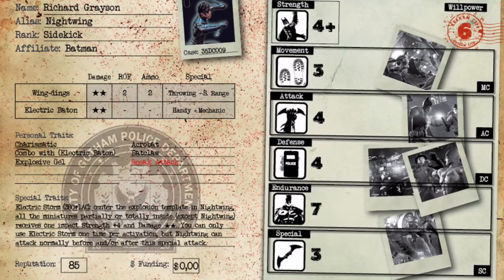His weakness is that his Willpower is only 6, so unless you have somebody with Teamwork, or take him in the Teen Titans crew, he can be short on counters sometimes and struggle to pull off all the really powerful plays. Outside of that, he's a really solid character and a great replacement for Batman as a crew boss.